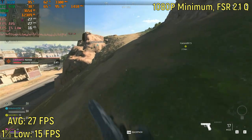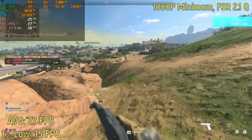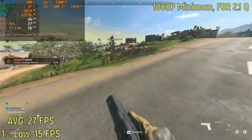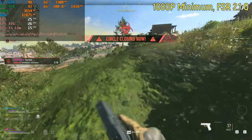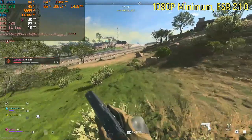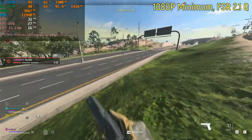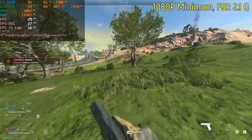Call of Duty Warzone 2.0 I was playing at 1080p on the minimum settings — the lowest settings the game actually allows — and I was also using FSR 2.1 on quality. Doing that, the game was getting an average frame rate of around 27, and a 1% low of around 16. I still don't understand how a game like this looks worse on low settings than BioShock Infinite on the very high settings, which was getting 140-ish FPS versus this only getting 27. Can somebody please explain that in the comments?